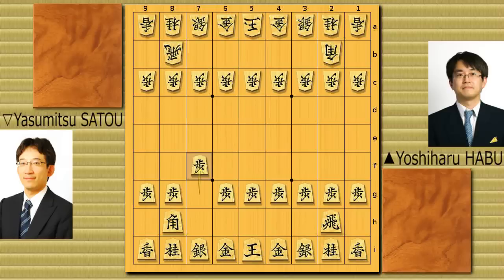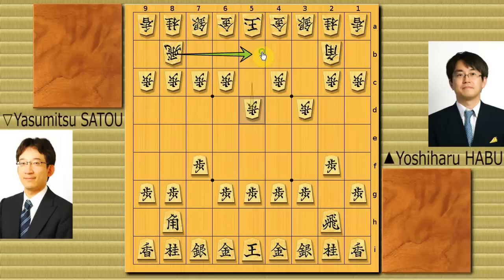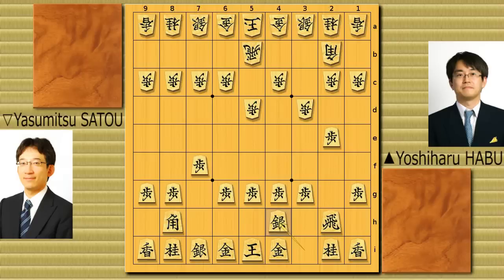Habu is black. He played pawn to 7f, then 3d, 2f, 5d — he's going to go king and central rook here. He played pawn to 2e, so that's one option. Rook to 5b, silver 4h, pawn to 5b, king 6h. This square is now protected with two pieces.